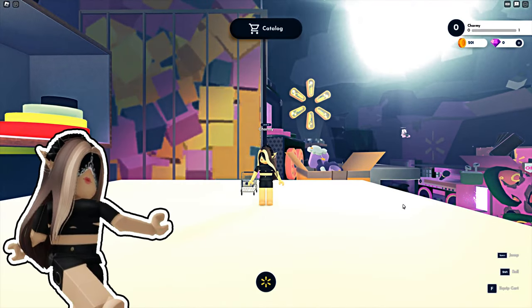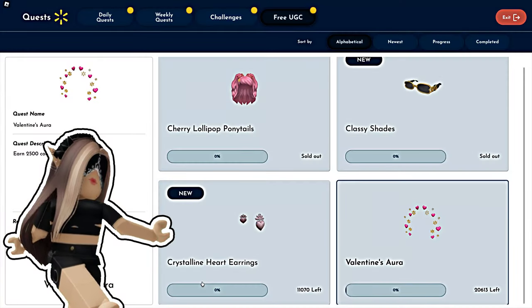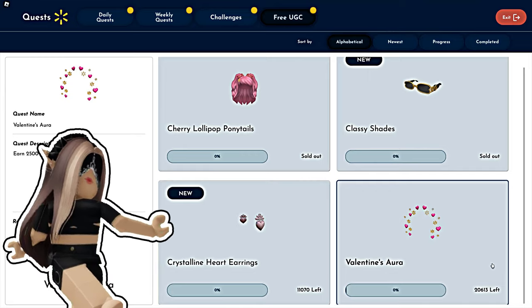To get this, follow me. Firstly, click on the Walmart icon, then onto Quest, and then Free UGC. As you can already see, there are less than 20,000 copies left, and this is very little.